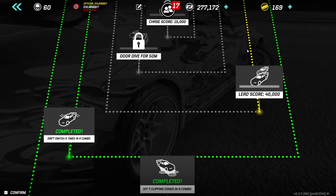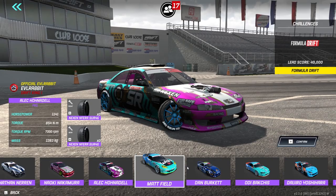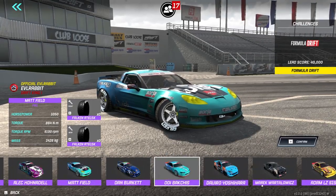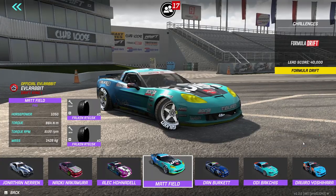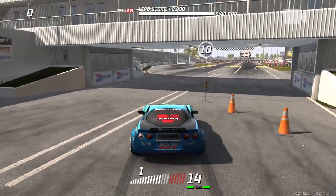With that complete, we move on to the next one, which is a lead score of 40,000. Let's go with Matfield's Vet and see what we can do — see if we can get a lead score of 40k.